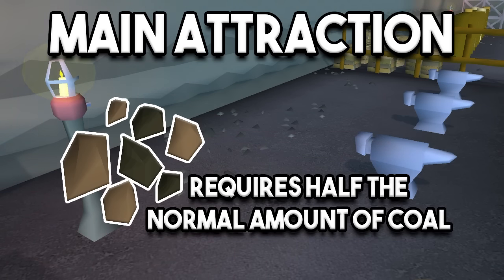The main attraction to Blast Furnace is the fact that it requires half the amount of coal compared to smelting in a regular furnace. In addition to that, it's also much quicker than smelting through a furnace. So for those two reasons that's why you'd want to come here, and keep in mind going forward that you'll need a lot less coal than you may think given the smithing instructions in the level guide in game.